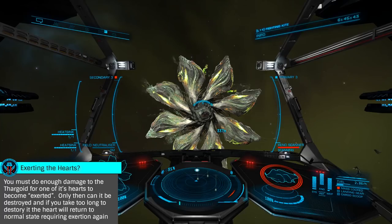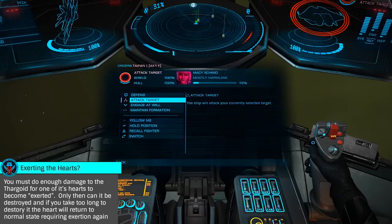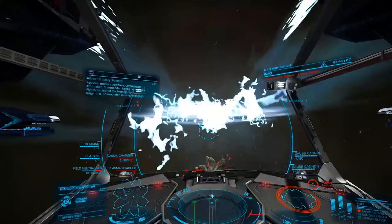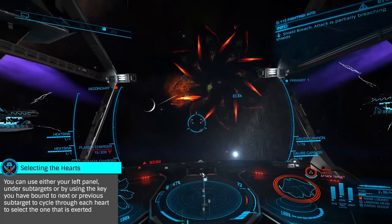You must be within 500 meters of the Thargoid for the scan. You'll want to do this before you deploy a fighter or open fire, as once the Thargoid becomes angry, it will move so quickly that it's very difficult to perform the scan later. When you first approach one, it will scan you and likely not attack until you've fired the first shot. Once the attack has begun, you'll want to quickly exert one of the hearts — you'll see this visually as one of the petals will turn bright red, and in your sub-targets you'll see that one of the hearts is in exerted state.